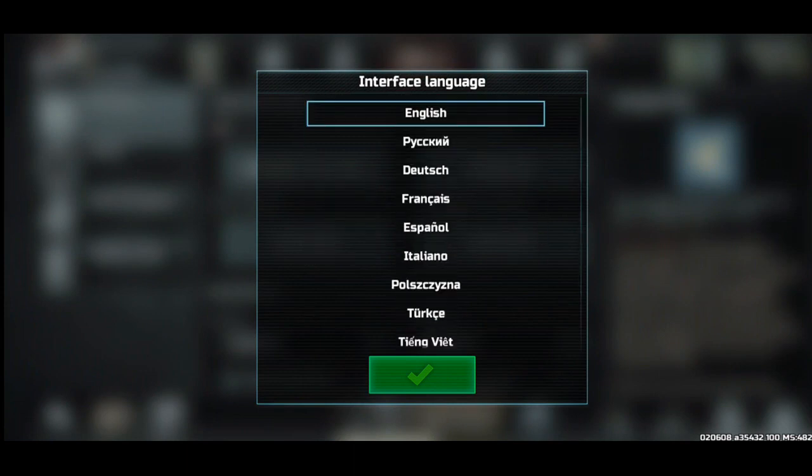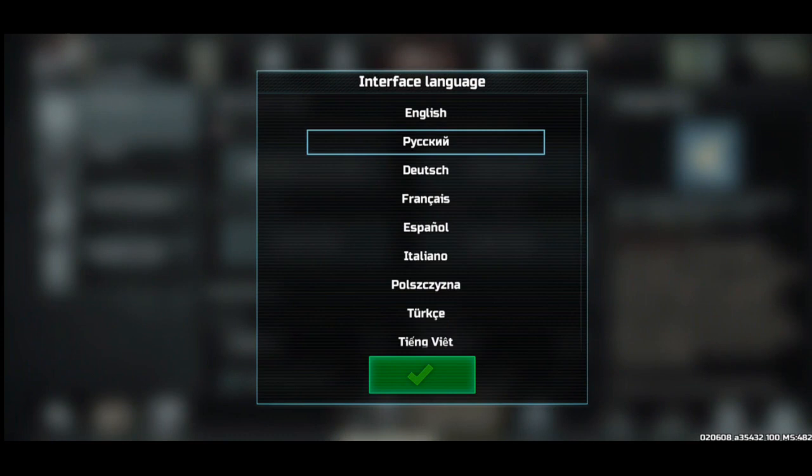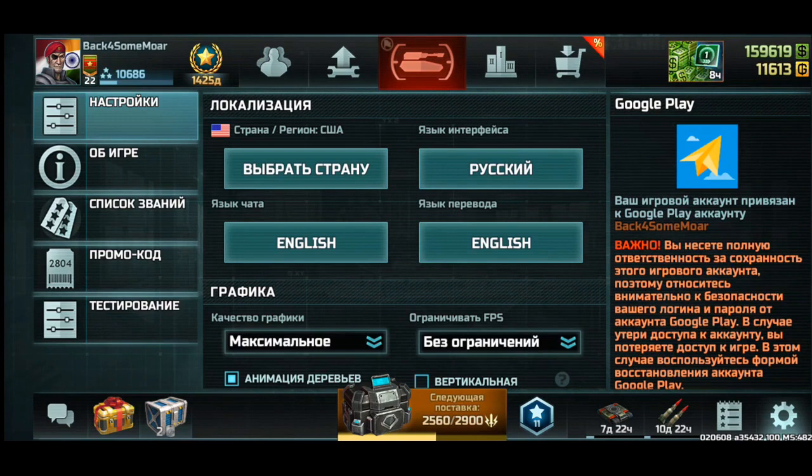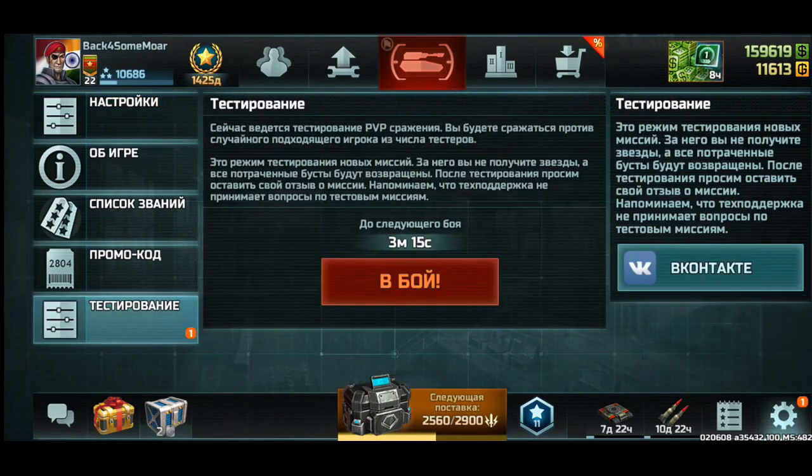You'll get a small menu and you have to choose Russian — that's the second option. Your screen will then switch to the Russian interface. Notice how a fifth panel has appeared at the bottom — this is the testing panel, and this is basically where Gear Games will occasionally allow testing.